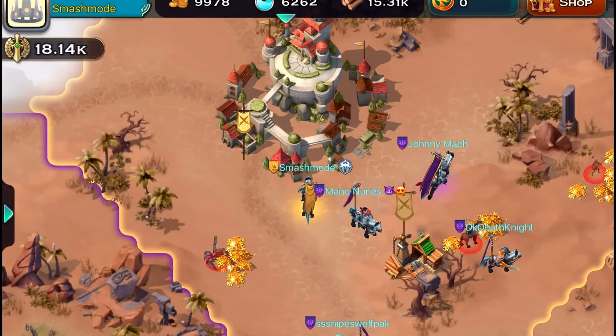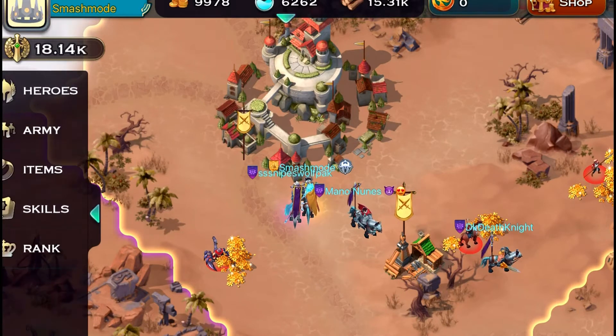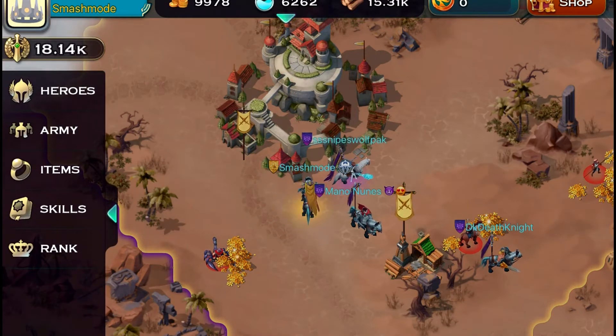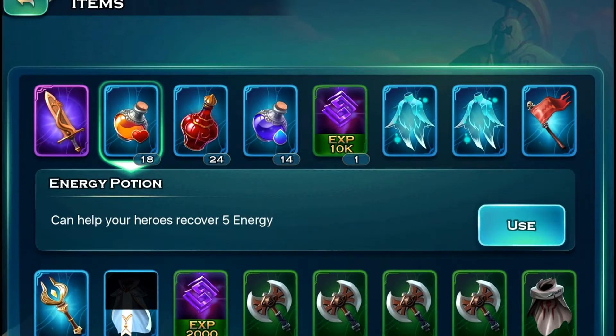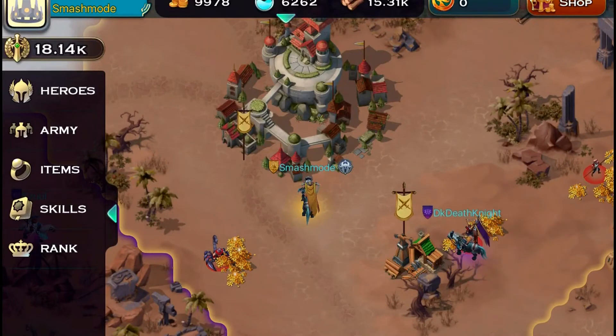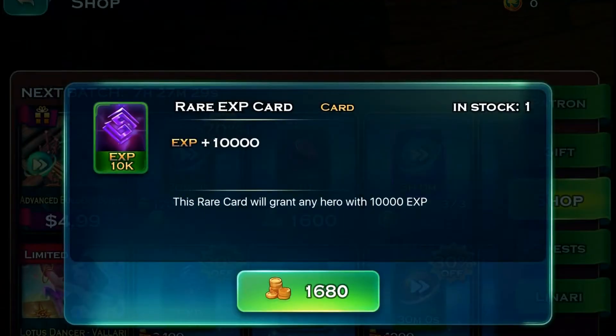For day 2, we do not want to be raiding anybody yet. We want to be getting stronger and building up these stamina potions. A very good way to build up stamina potions is buying these experiences — these 10k XPs.